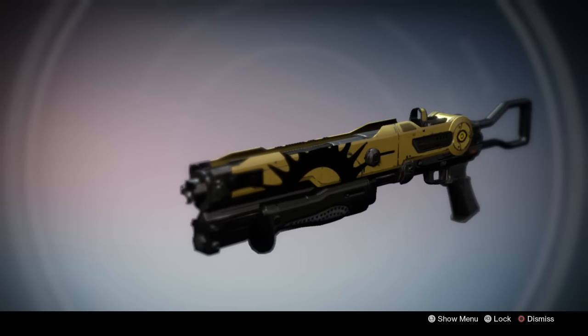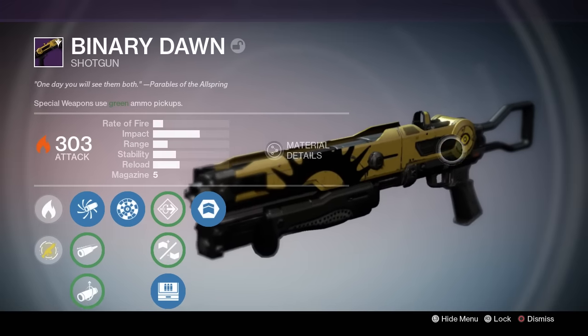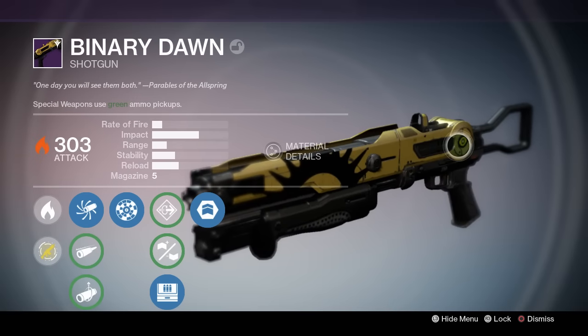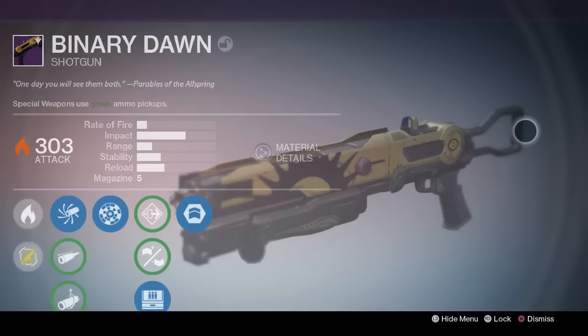Anyway guys, let's take a look at the aesthetics. Looks very nice. I do like the colors a lot for the trials and I like their little emblem — the little sun here. Very cool, and you can see the eye in the back. Pretty cool, and I love how this stock looks. It's very unique compared to any other shotgun in the game.